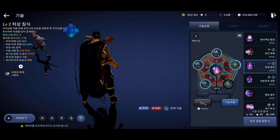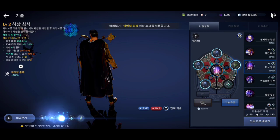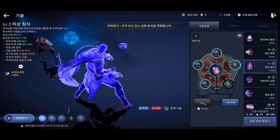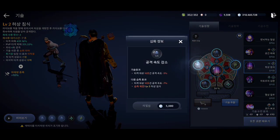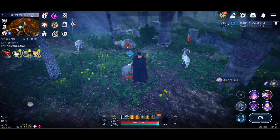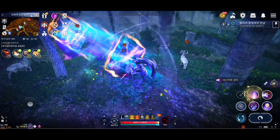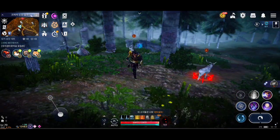This skill does daze on the first hit and knockback on the second hit. It has 3 effects: the first one increases attack by 20 points, the second one reduces enemy attack speed by 5%, and the third one heals you by 110 points on every successful hit. This is a really good skill for both PvE and PvP, with mid-range reach as you can see on the screen.